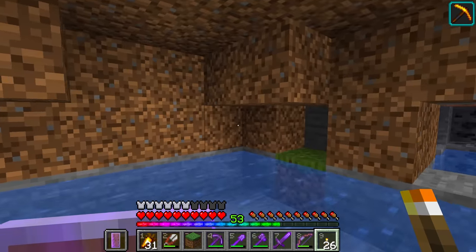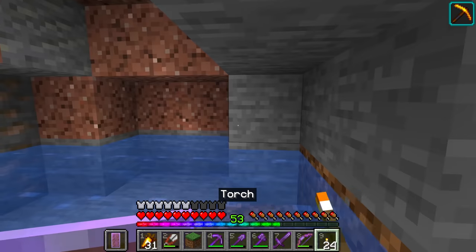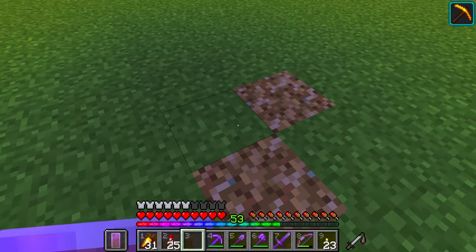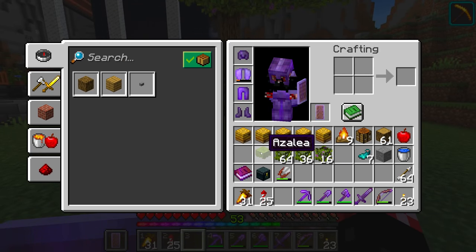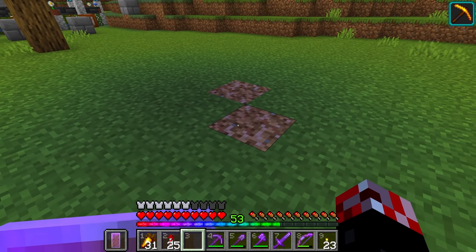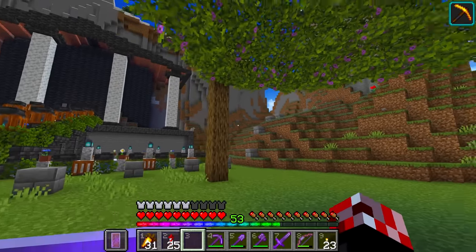Yeah, let's go and do a little bit of that. Oh, there's some resources down here as well - handy dandy. Rooted dirt! I didn't realize that you could get this stuff generate when you go ahead and bone meal these little azalea bushes into trees. Okay, well that's kind of cool. It means technically we've got a renewable resource here. That's pretty awesome.